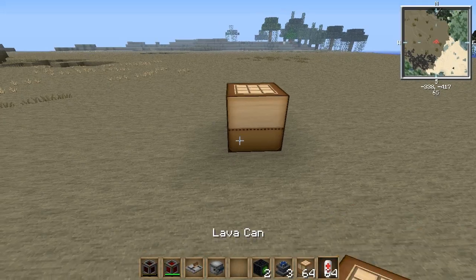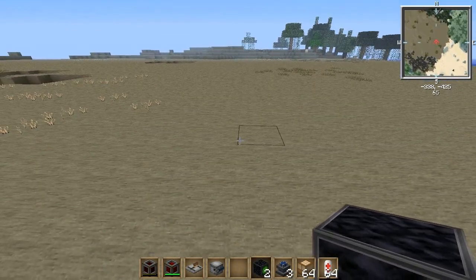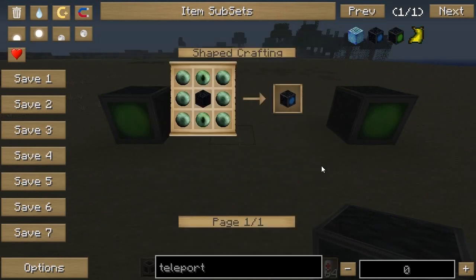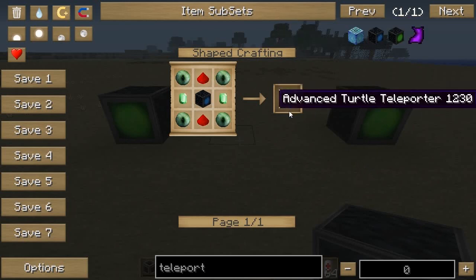Now that you've got your engineering turtle, let me show you how to set up the turtle teleporters. I'm using advanced turtle teleporters. You could use normal teleporters — the recipe isn't too expensive, just Ender Pearls, Eyes of Ender on the top and bottom, and Obsidian — but the thing about basic teleporters is you can't have them teleport two-way. You can only teleport from one to the other, but not back. One workaround is to have three and use a triangular loop, but I had the resources to make advanced teleporters which handle two-way travel.